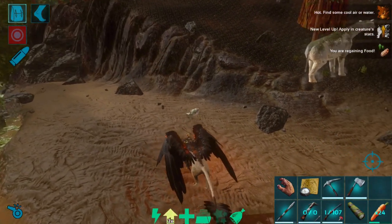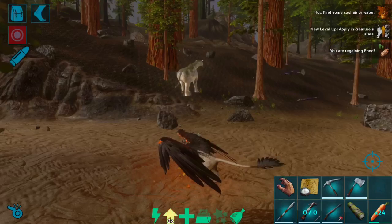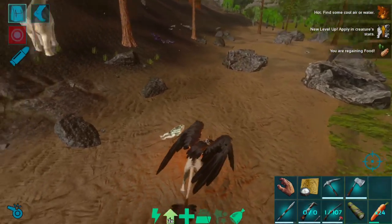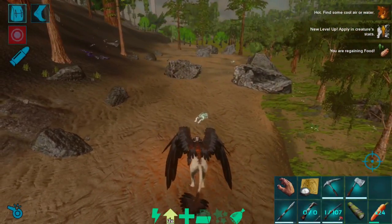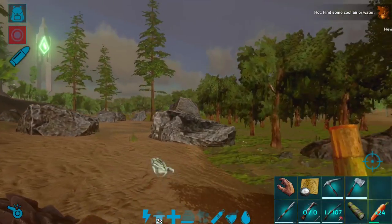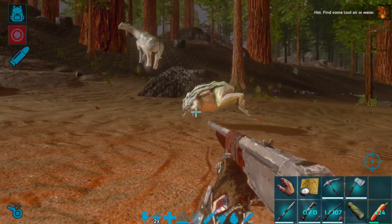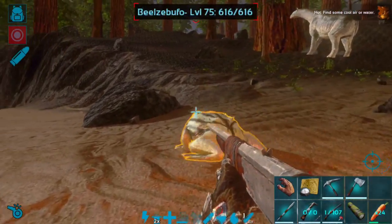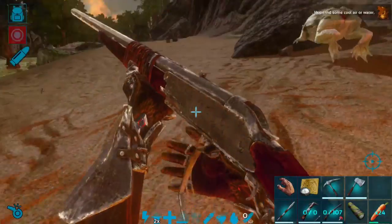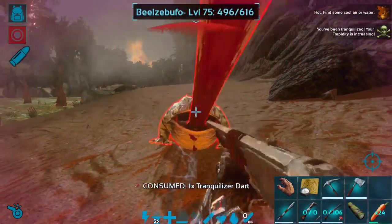I actually kind of want to breed these guys up since we do have a base at Hidden Lake. It's kind of ideal for breeding because you do need to breed them in water. So I figured what we would do today is go ahead and tame ourselves up a frog, or two — we're gonna need two probably. And yeah, we're just gonna tame them out here in the wild, as it were.